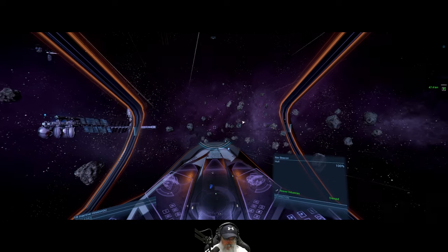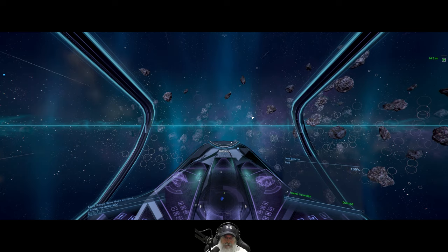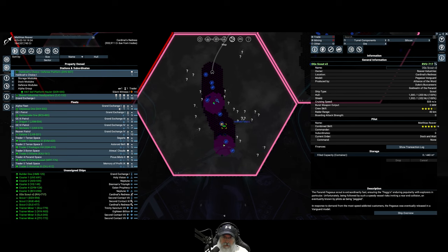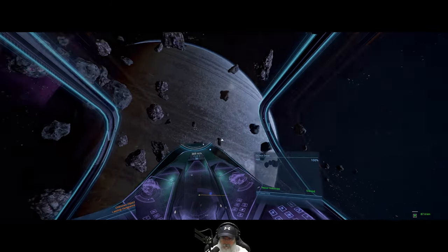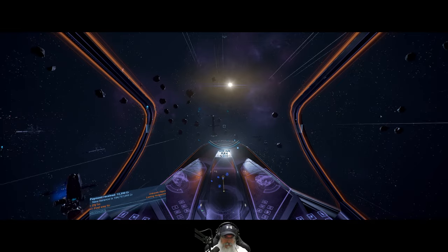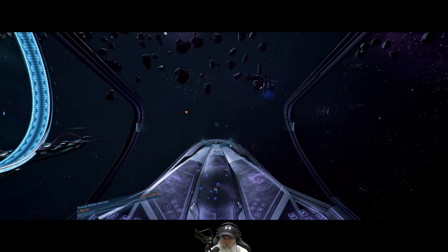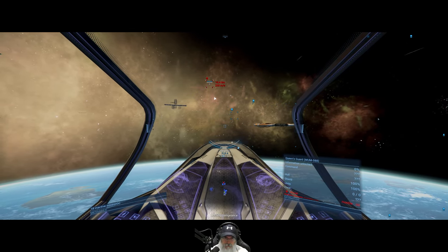There we go. More stations that way and stations that way. There's an unknown object right there — let's go check that out. That is indeed a gate. Entering system — Lasting Vengeance. Lasting Vengeance.